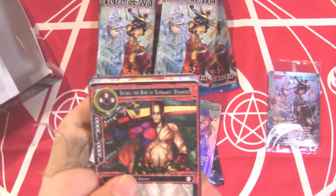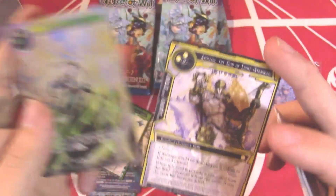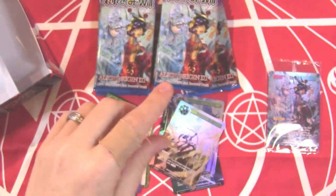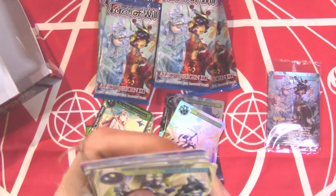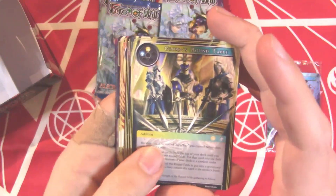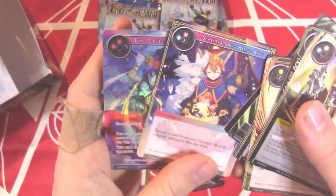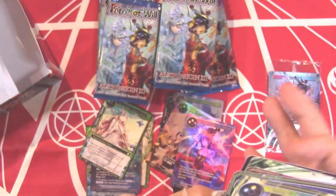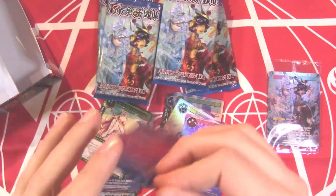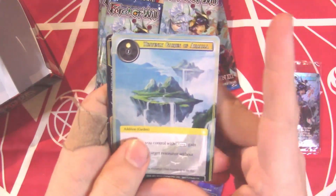Another Apollon, another Heavenly Flash — Heavenly Flash is such a beautiful looking card. Being able to cancel resonator spells is nice, especially with some of the things we're dealing with in this format. A Shahrazad, and another full art Last Secret Sword — we haven't seen the normal version of that yet. Just not for us apparently. Heavenly Garden.